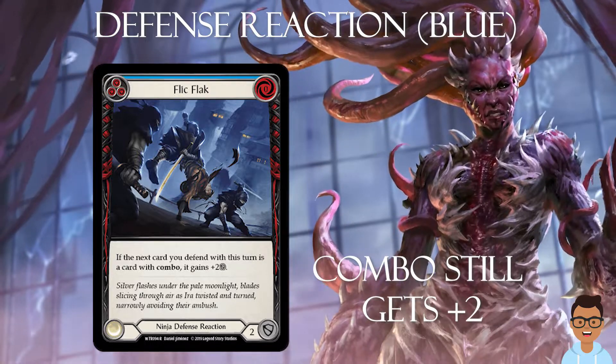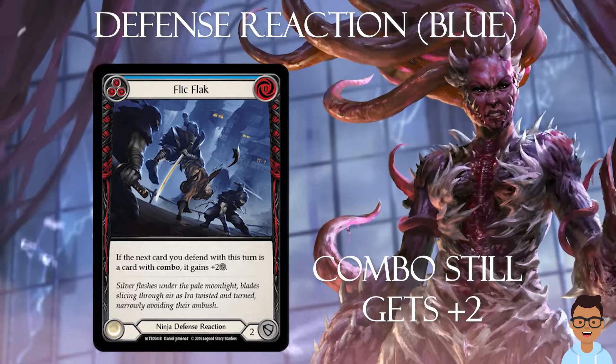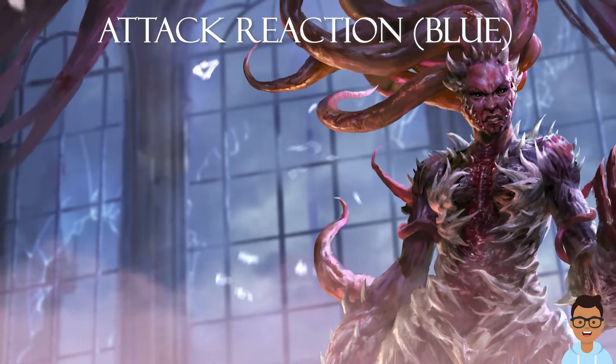Even some blue defense reactions can be useful. This is especially true for the ninja class, where a blue Flick Flag still provides combo cards with a bonus defense value of two, even if it by itself only defends for two.